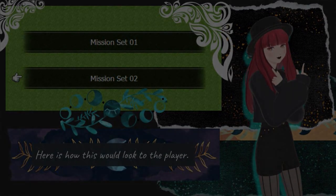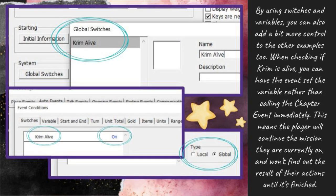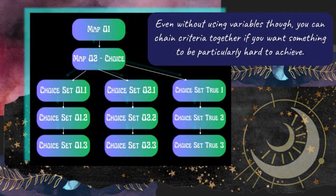Here is how this would look to the player. By using switches and variables, you can also add a bit more control to the other examples too. When checking if Krim is alive, you can have the event set the variable rather than calling the chapter event immediately. This means the player will continue the mission they are currently on, and won't find out the result of their actions until it's finished. Even without using variables though, you can chain criteria together if you want something to be particularly hard to achieve.